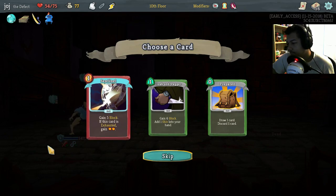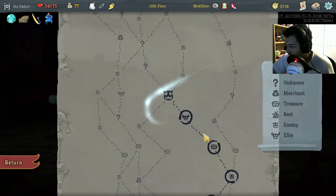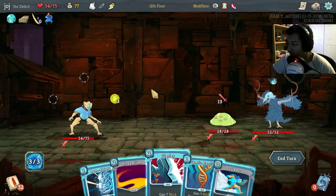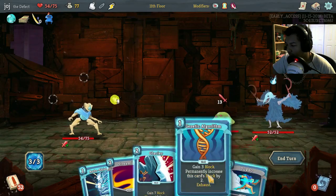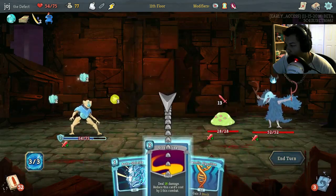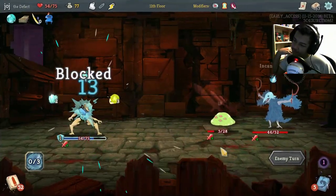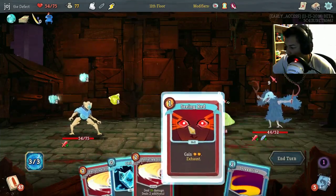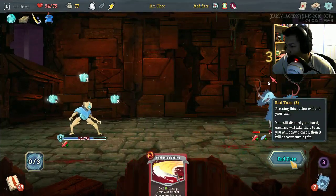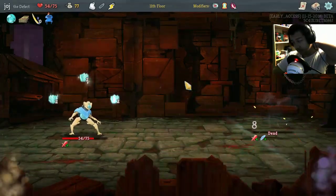Cloak and Dagger — Shivs do 7, so that's pretty sick. All right. That's a lot of Defect cards. We already have blocks so Auto Shields is useless, but no damage — it doesn't really matter here, but why take damage when you can take no damage? There's 9, we're blocking for 11 — it's all good. And he's dead.